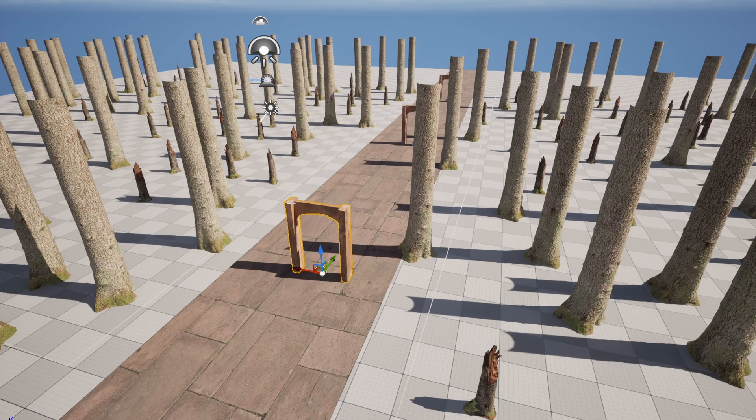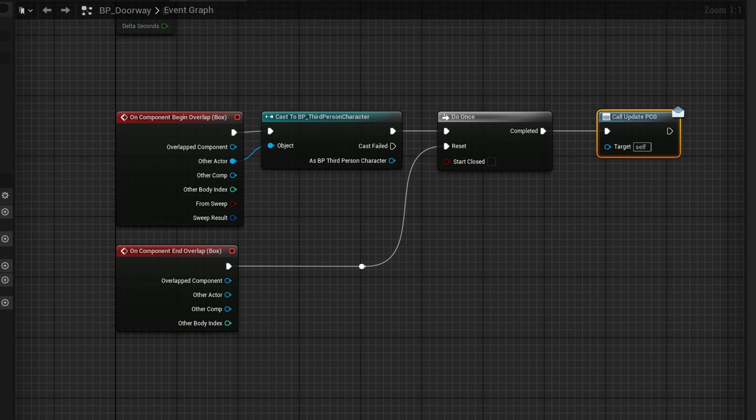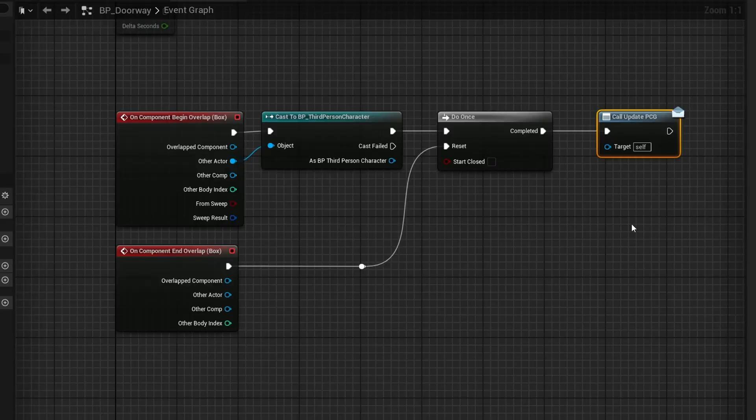On this blueprint, all it's doing is checking that once I overlap it, it is just doing an event dispatcher to call out to any PCG out there in the entire environment to go ahead and update. I noticed it was triggering twice for some reason, so I just did a Do Once. And then once I've stopped overlapping it, it goes ahead and resets it.